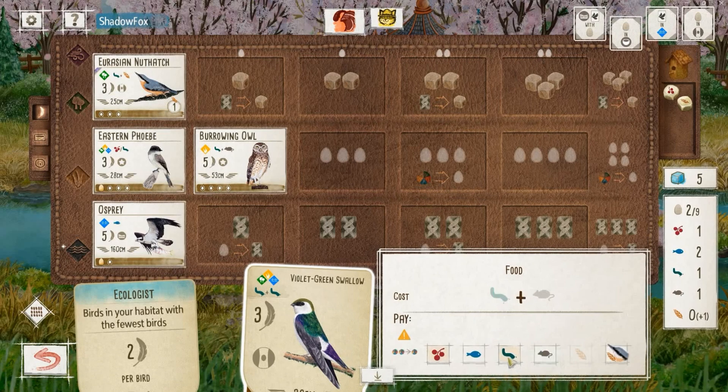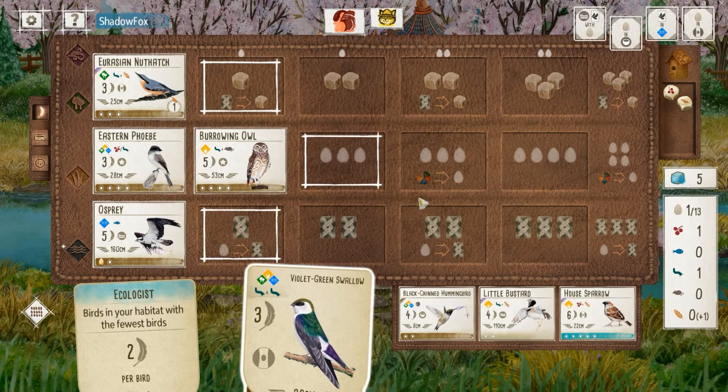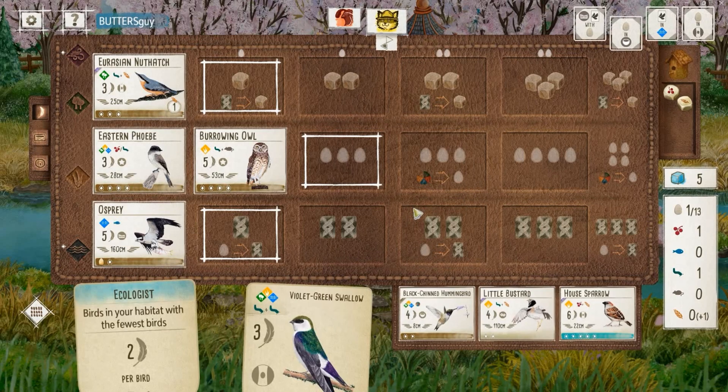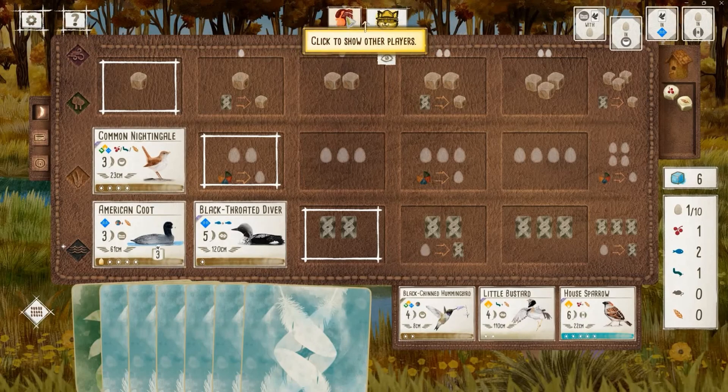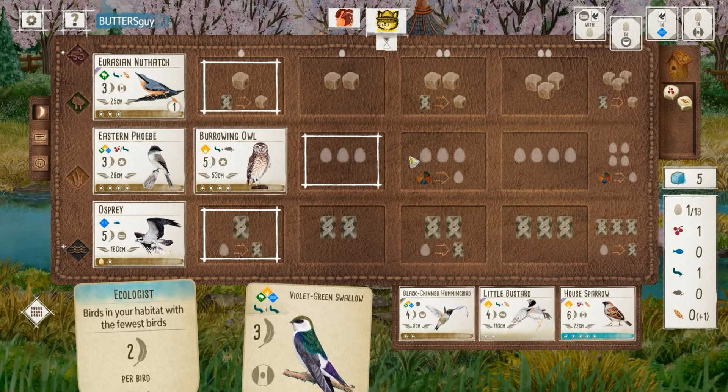I decide to play the Burrowing Owl and use the two fish to cover the cost of the worm. That frees up the worm for my Violet-Green Swallow. So if I lay eggs one more time, I can gain the second worm off the Phoebe and play the swallow. That situation is where the aggressive use of that Osprey ahead of the cards I'd drawn paid off — I was able to save that worm for the Violet-Green Swallow.